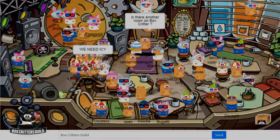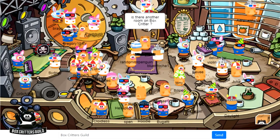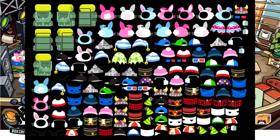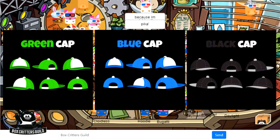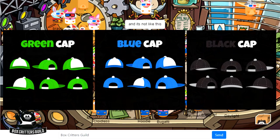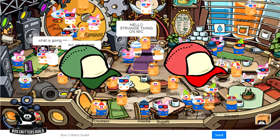Hey, how's it going Box Critters fans? This is Juke from the Box Critters Guild. I have a pretty cool video for you guys today. Last night we discovered there was an updated image file for items in Box Critters. This image file included three new items: the green ball cap, the blue ball cap, and the black ball cap. I'm pretty excited about these items because they're quite similar to the ones we had in Club Penguin, and it's cool to see them again in Box Critters.